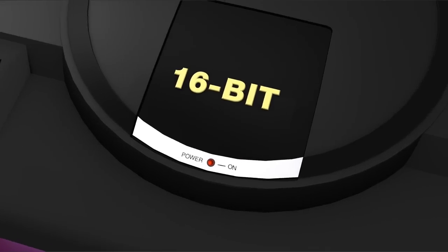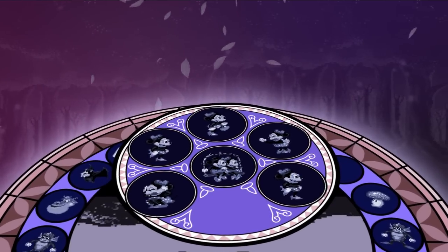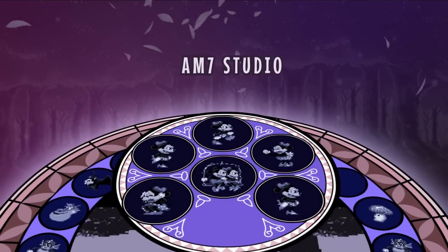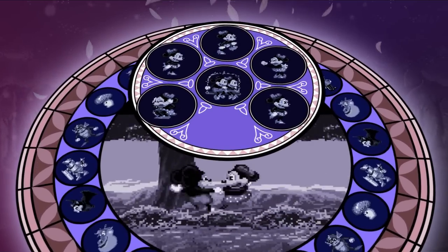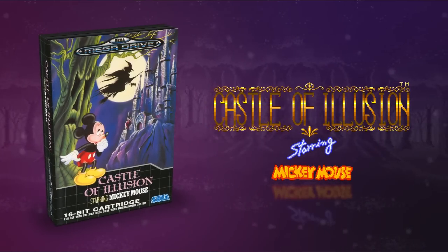In 1989, before the Western launch of the Mega Drive, Sega made a licensing deal with Disney. A young team at Sega's AM7 studio in Japan quickly started working on a Mickey Mouse title. The result was one of the most beloved platformers of that era: Castle of Illusion.